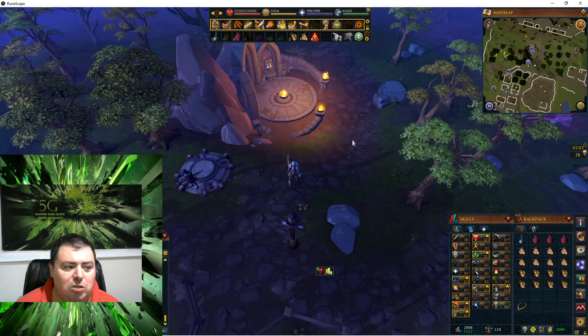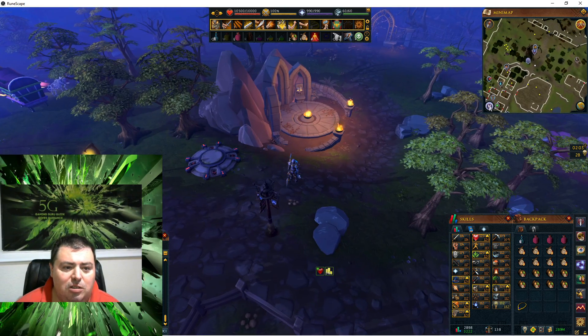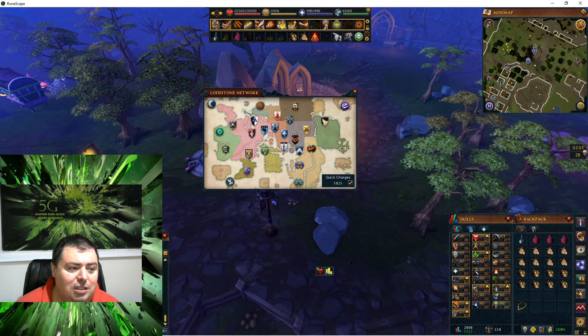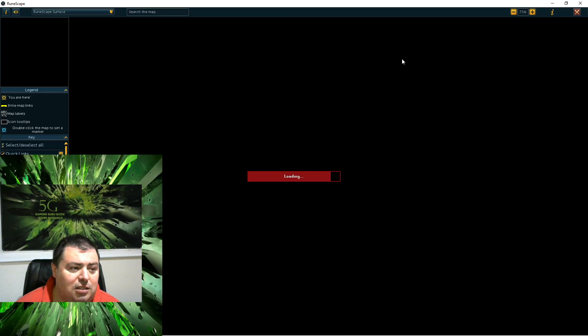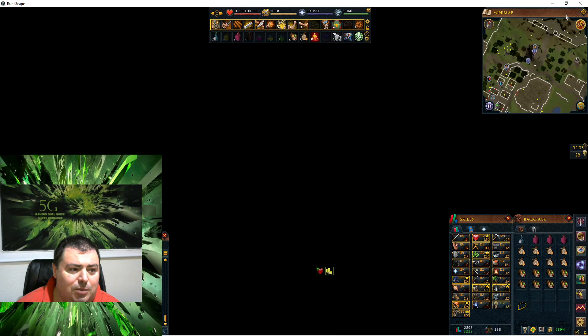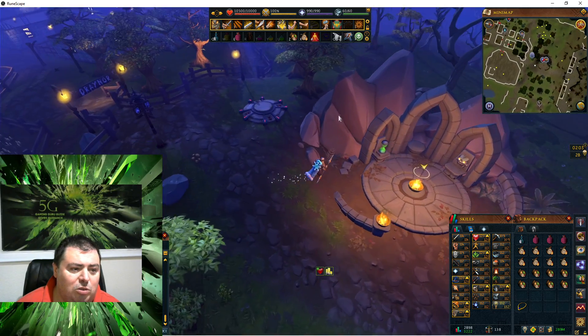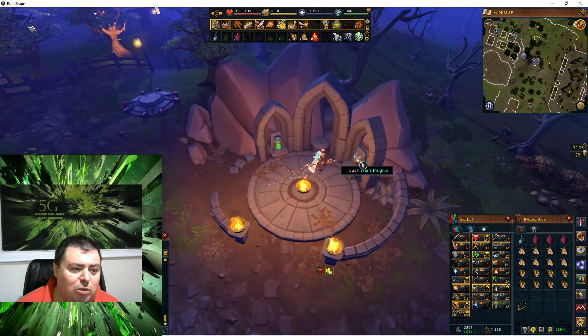First things first, I want to show you here. This is the drainer lodestone, indicated by a D, drainer. And then this is here where I am. This is a transportation icon.